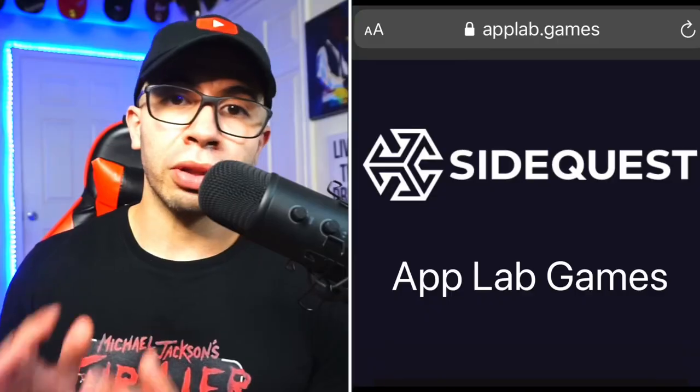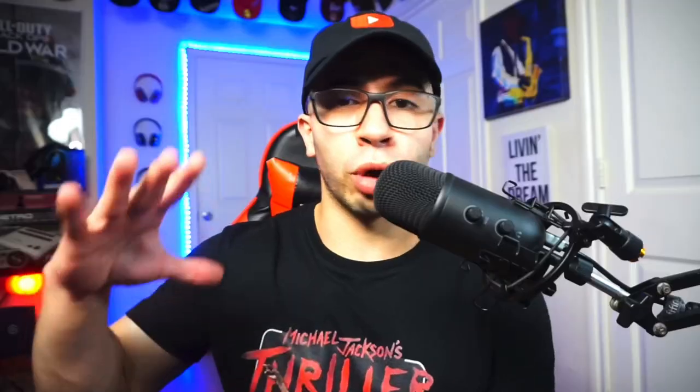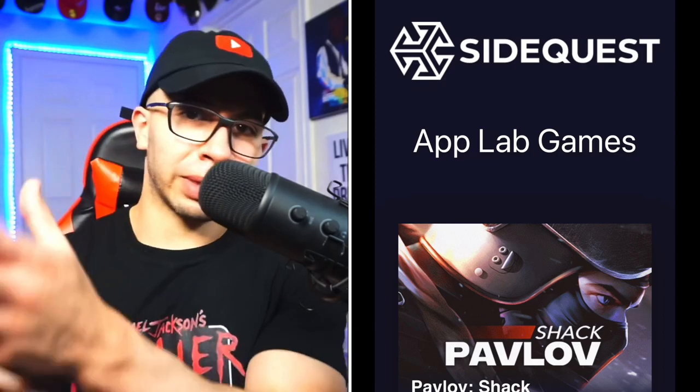Option two is if you don't have your headset around — you can go to your phone and search 'applabs.games.' It brings up a fully optimized mobile version of App Lab Games. It'll say App Lab Games and Side Quest because they all partnered together — App Lab Games, Side Quest, Oculus Store — they're all linked now. Side Quest's downfall is that you need a PC to do the link and transfer games, but App Lab Games makes a better middleman because you can do it from your phone and get it straight to your headset.